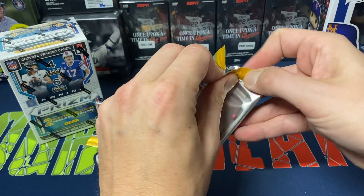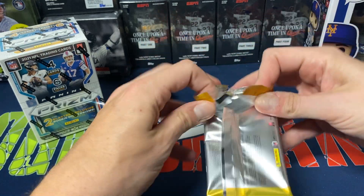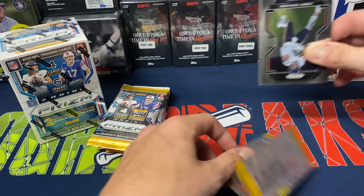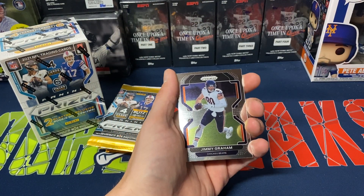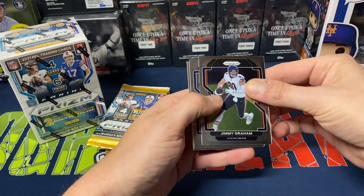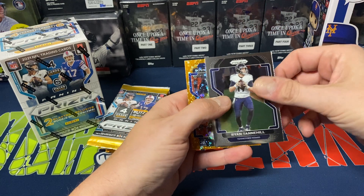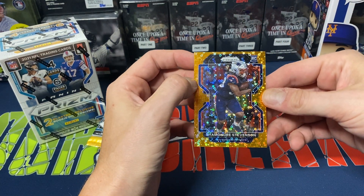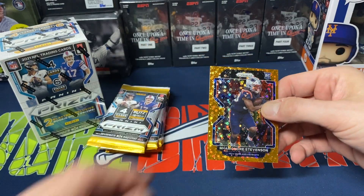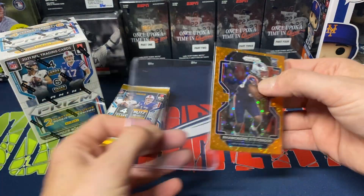So let's do the box that actually opened up. Something happened with the video and had to start over. We got Jimmy Graham, Tony Romo, Tannehill, and our first rookie Disco Prism — Stevenson for the Patriots. Not the Patriot we're quite looking for, but could be worse.